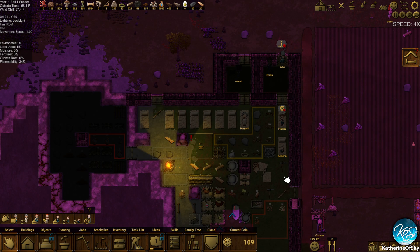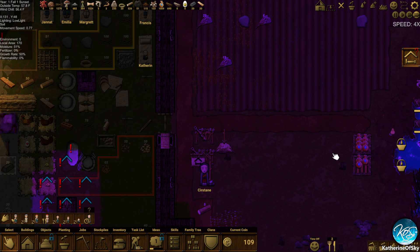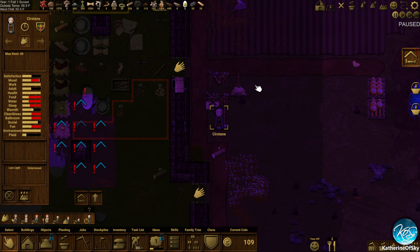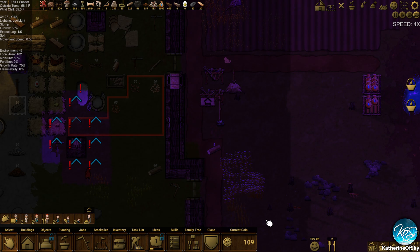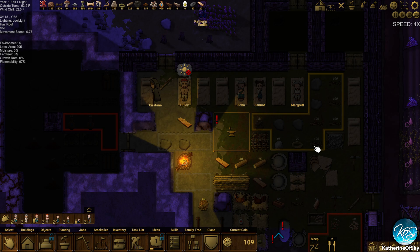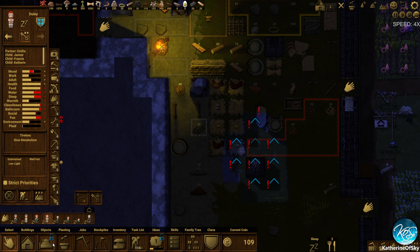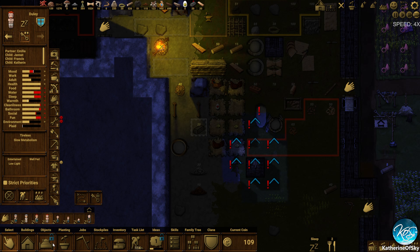Everything is looking fabulous right now. Now we just got to wait for those ice things to freeze into ice. We have a person to visit us — come on in. I don't know if any of these people have paid us any money. We have 109 — well then, we have been paid. Excellent. We have holes in the ceiling, good God. Julie is not a happy man — what does he need? He needs water, sleep, and fun. Maybe we should make more flutes.